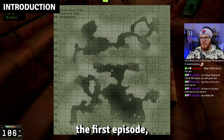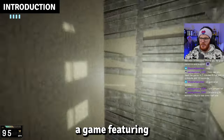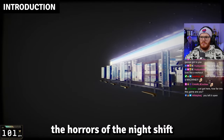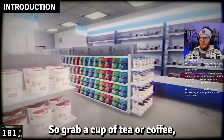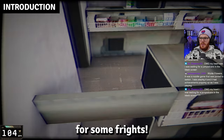In this first episode, we have a game in which we navigate an ocean of blood, a game featuring a camera-shy ghost, and a game depicting the horrors of the night shift at a convenience store. So grab a cup of tea or coffee, dim the lights, and get ready for some frights.